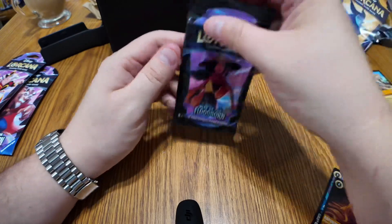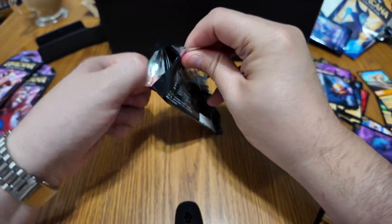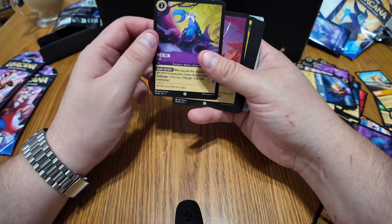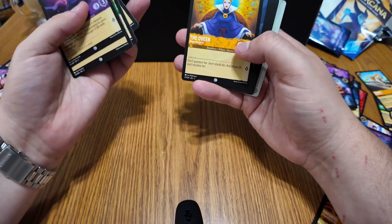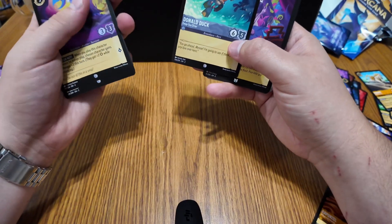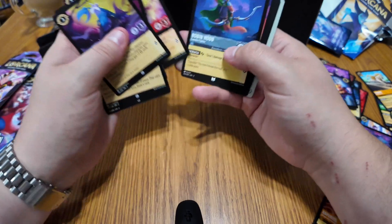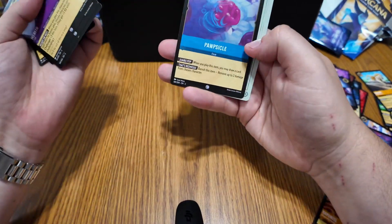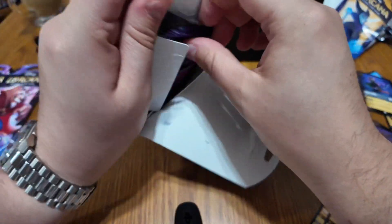On to the first Floodborne pack, let's see what we can get. We ended up getting Marlin, Go to Distance, The Queen, Donald Duck as a sea diver — I don't think I have that one. Queen of Hearts, Robin Hood, and that's a nice Snow White card to get. And there's our foil card.